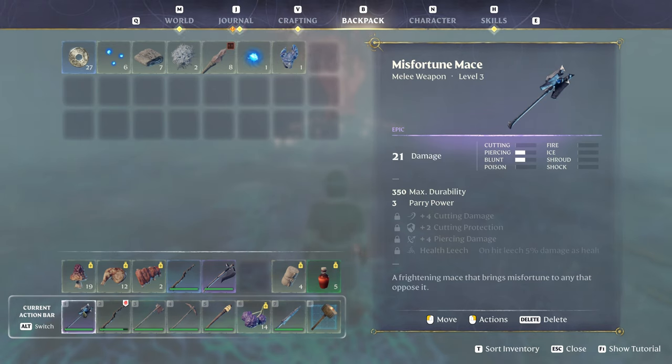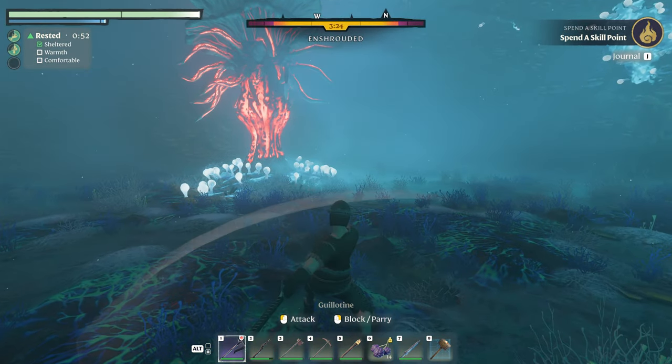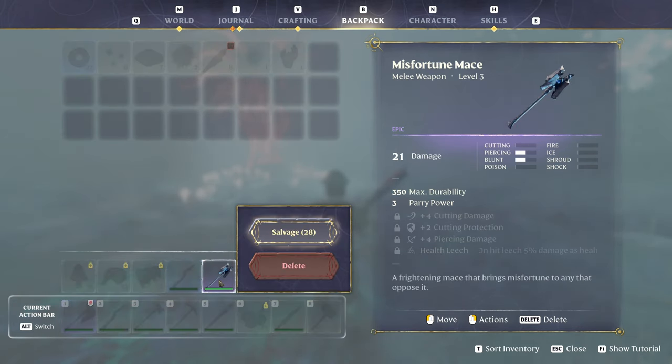Both the first and the second time I killed him, he dropped Misfortune's Mace. But now he's dropping a guillotine. Interesting — how does this thing swing? Pretty much identical swing patterns and identical damage. Interesting. Well, I prefer axes, so we can just salvage this weapon.